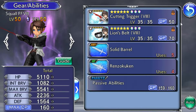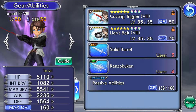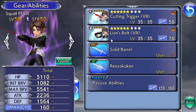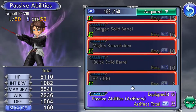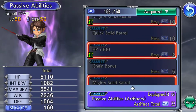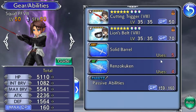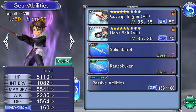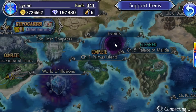Looking at this character you can see I have platinum equipment. These passive abilities are why you level up — when you level up you unlock the ability to get these passives. The best place to level up is in Quests. Click Quests, then click Events.